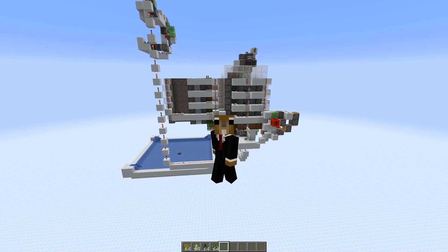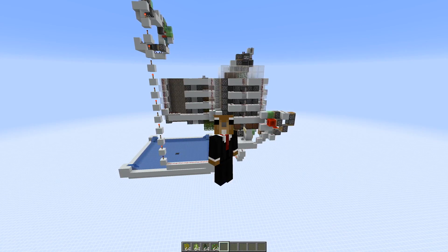Hey guys, welcome back to another tree farm video. Today we have the Acacia, Oak, Spruce and Birch tree farm. The first two tree farms were a bit on the easy side. This one is a little bit more complicated but also a lot faster. This farm can reach rates up to 27,000 logs per hour in the case of birch trees, but also reaches about 20,000 logs per hour for Acacia trees.